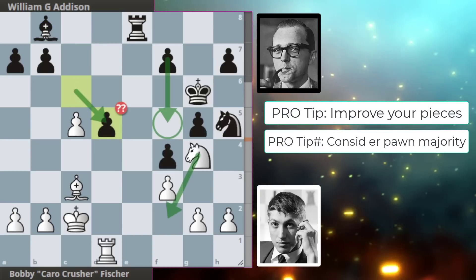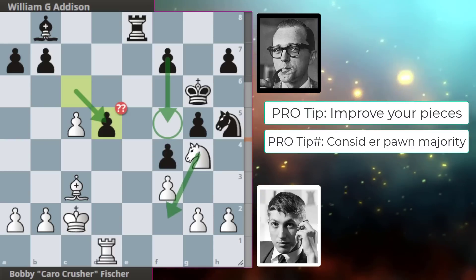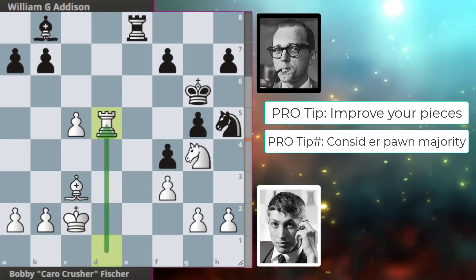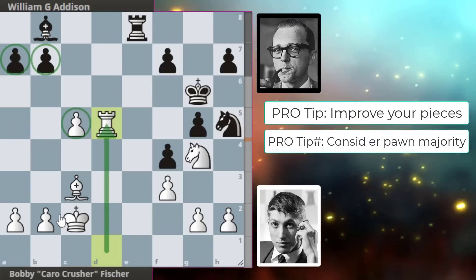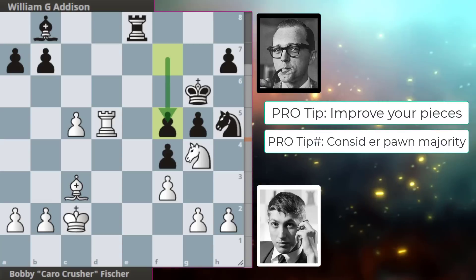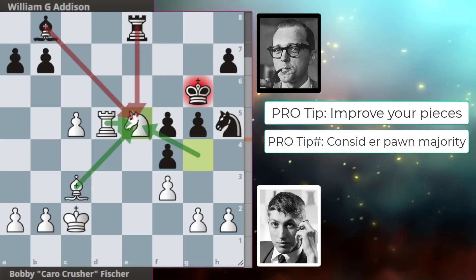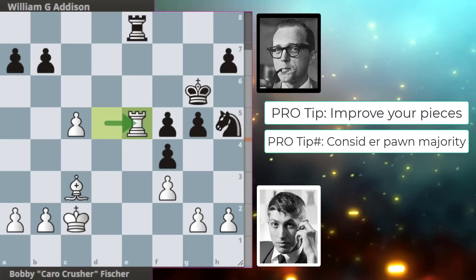d5 and we get the first blunder of the game ladies and gentlemen. The engine actually wanted f6 to drive the knight back, and we get takes with a 3-on-2 majority on the queenside as we can see over here. We get f5 now hitting the knight but it's too late — with the rook on d5 Bobby can jump into the center of the board, and it's nicely defended twice. Addison takes.